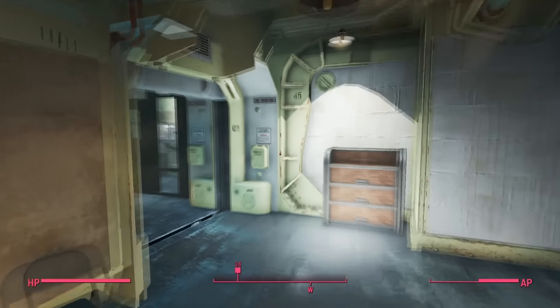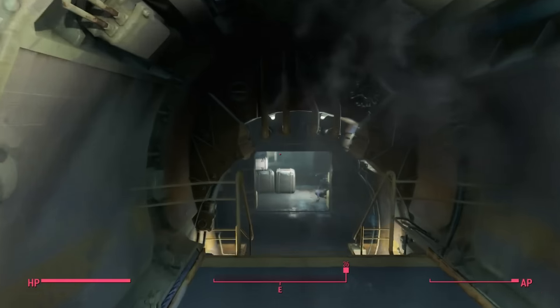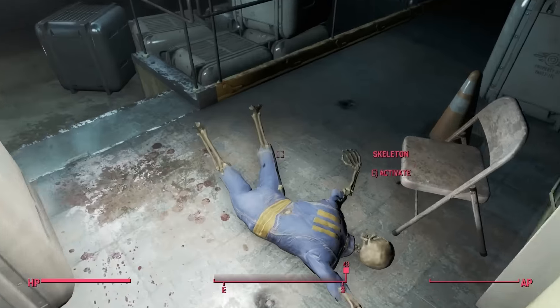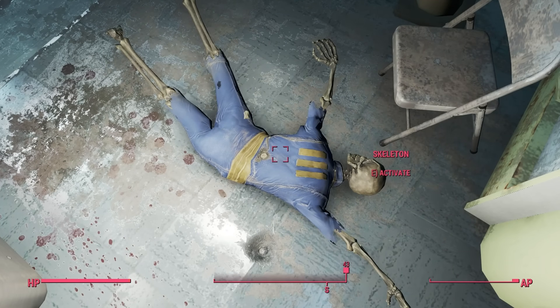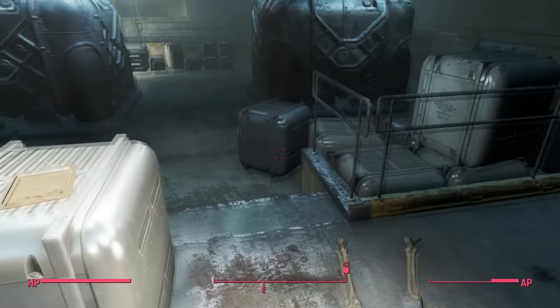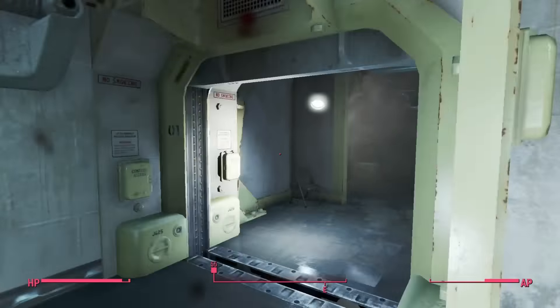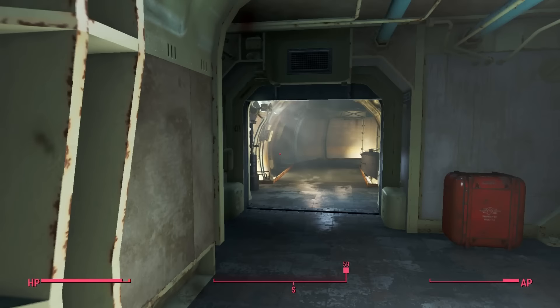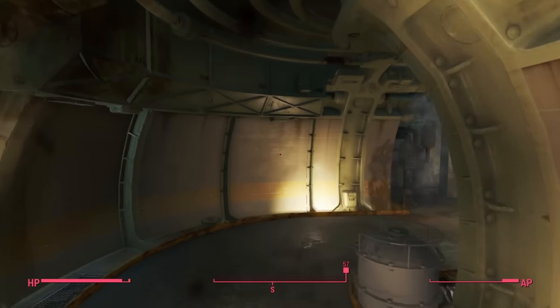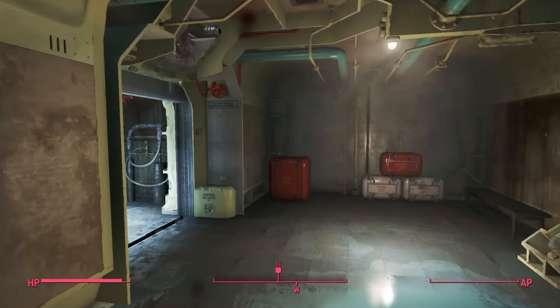Turn around and go back, make your way over in this direction, and you will see a vault suit person who was previously in the vault. You want to activate this — and you will hear your character say 'oh god.' Once you do that, climb up these stairs and head in this direction. It's lagging a bit, but keep going.